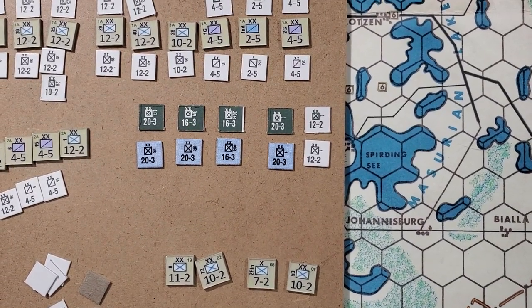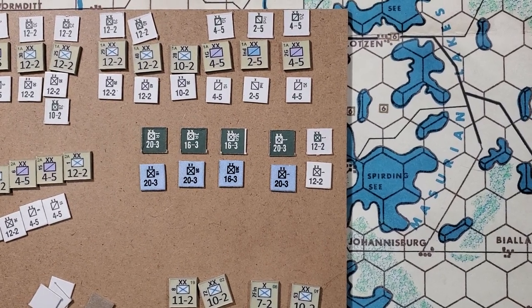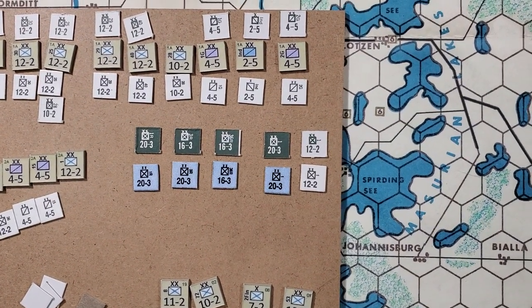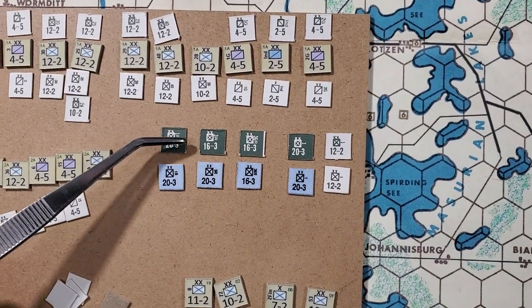I picked the same division number — the German first division and the Russian first division — so you can also see the movement factor difference and the strength point difference. As expected, there are a heck of a lot more Russian counters than German ones, but at least that way you can see the comparison.